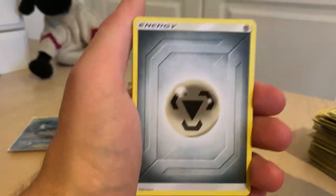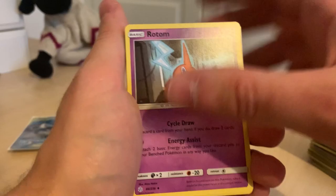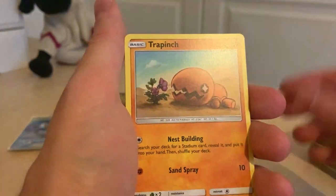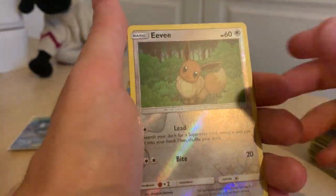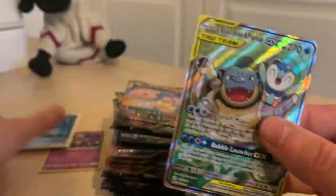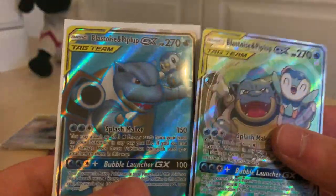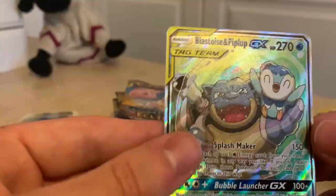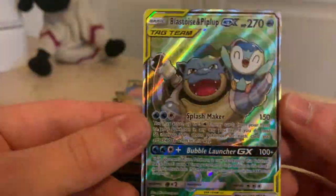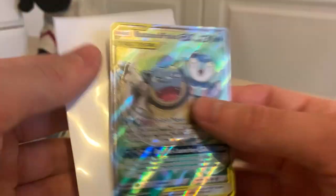So Metal Energy, Hakamo-o, Rotom — good to see him again. Flabébé, Sneasel, Natu, Trapinch, Spheal, Eevee — and yo, nice mate, another full art of Blastoise and Piplup! So that was correct. We've actually managed to get both of the Blastoise and Piplup. I'm a big fan of Blastoise and Piplup. That is looking so nice — it's obviously not like an ultra ultra rare, but I'm pretty sure that is classed as a full art nevertheless.